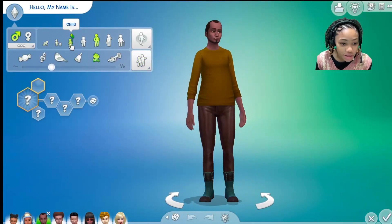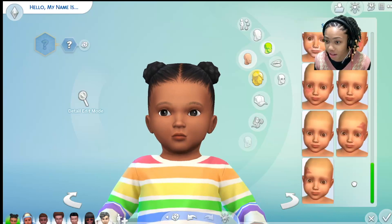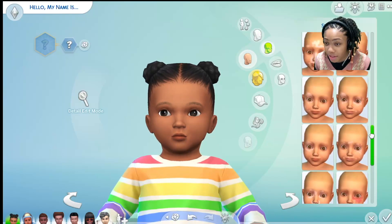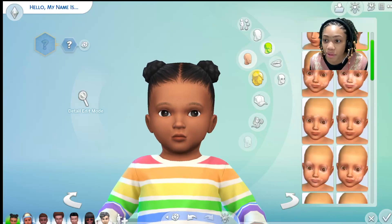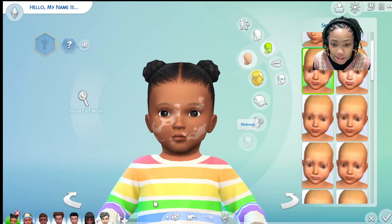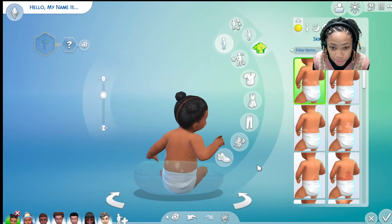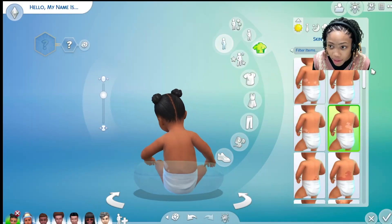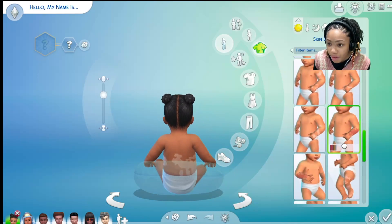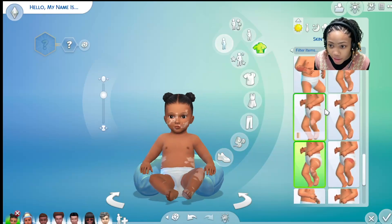Let's start with infants and change the life stages. It should be under skin details — wow, that's a lot of them! I wasn't expecting that much. These are birthmarks, but these ones should be the vitiligo. It's definitely a lot, and I really like that they added so many different varieties. There are two birthmark types here. They also have them on the body — so many different kinds. The more whitish ones are the vitiligo.